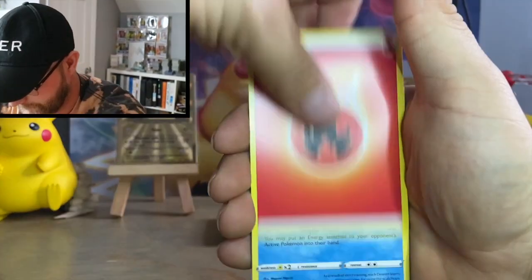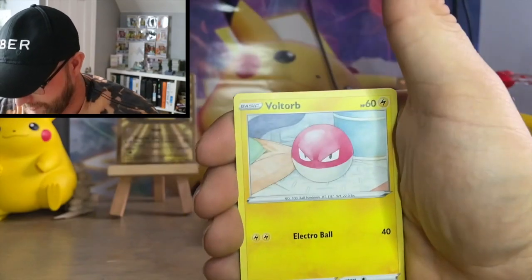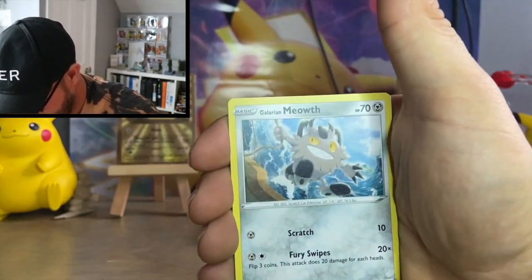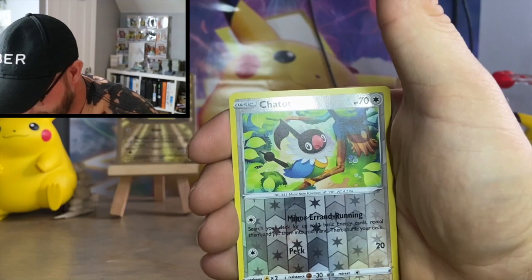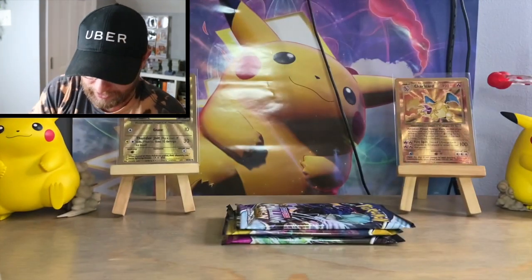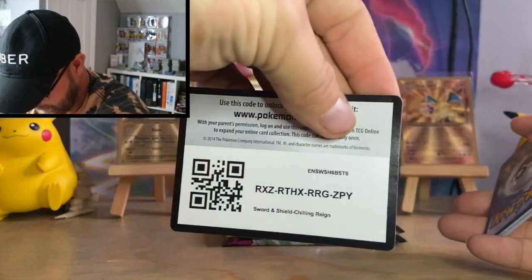From the Vivid Voltage pack we got: Fire Energy, Duskull, Sableye, Trumbeak, Volt Orb, Dustox, Skull, Galarian Meowth, Yamper, Phantump, reverse Chatot, and the rare is a Yanmega non-holo. Next up, Chilling Reign — I think Chilling Reign was the first set to start implementing the alternate arts, correct me if I'm wrong on that.